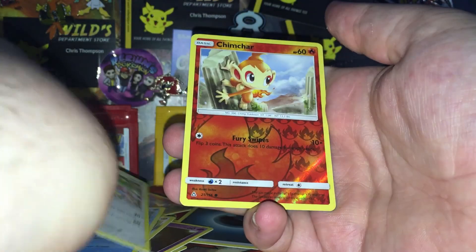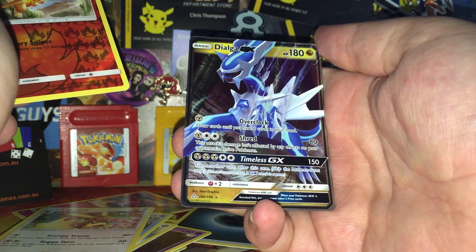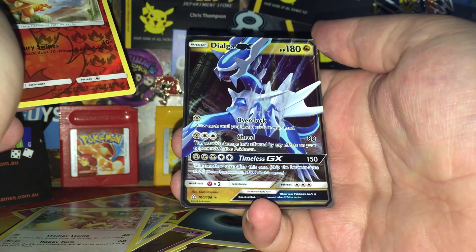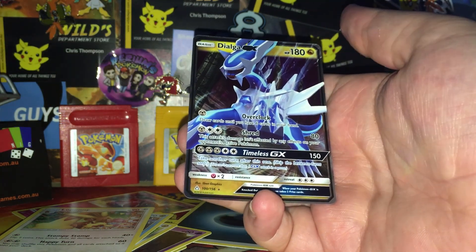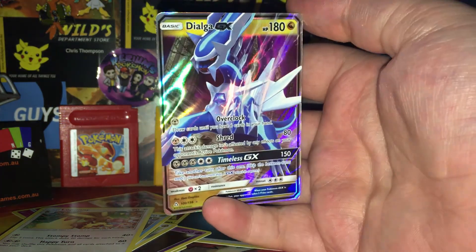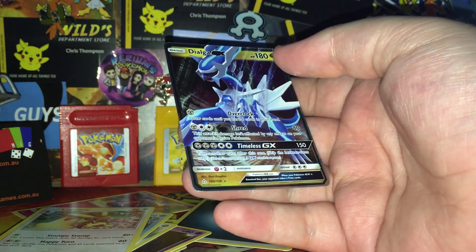We had a Manaphy, a Lopunny, a Chimchar, and — oh! We got a Dialga GX! I'm a little far away from the board. We have a Dialga GX, which — I mean, it's a GX. It wasn't a very good one, but yeah, that's pretty cool. So I'm pretty happy with that.